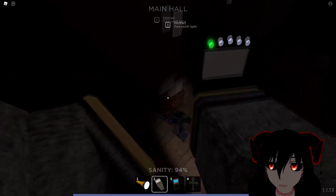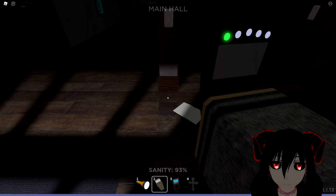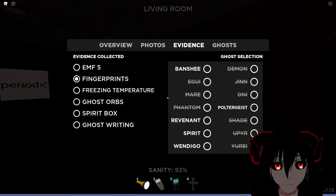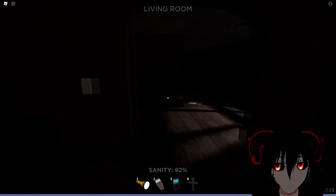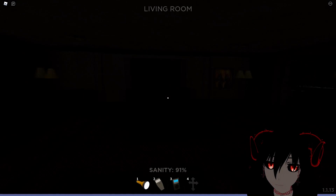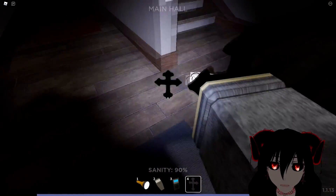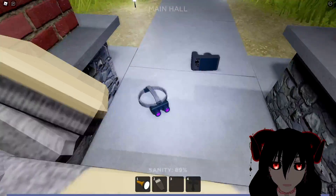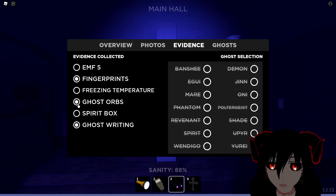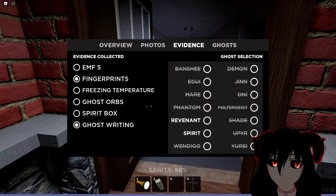Luckily I do have several crucifixes because I have fully upgraded my van. So what we can do is just come back here and wait for it. It might turn on this TV, but it's also ruined the book. Ghost, you have failed me — I thought we were good friends. You're not going to do that for me? Let's actually swap over to goggles, because I think I could maybe finish the game right now. Unfortunately, orbs is not a thing.